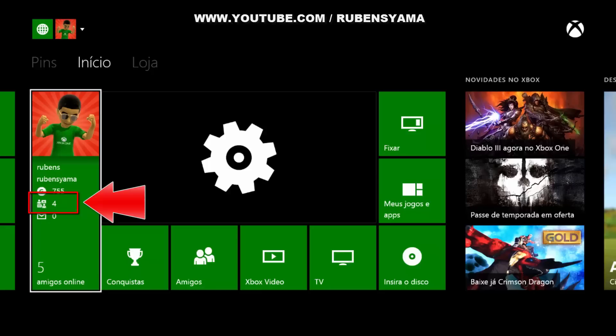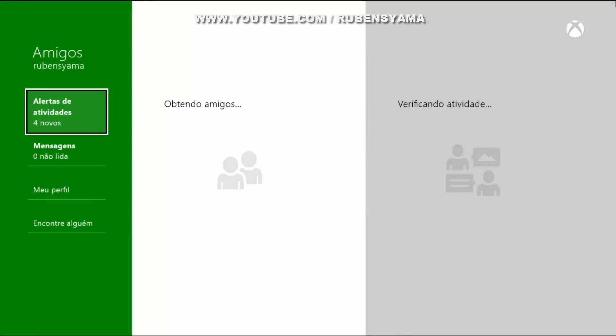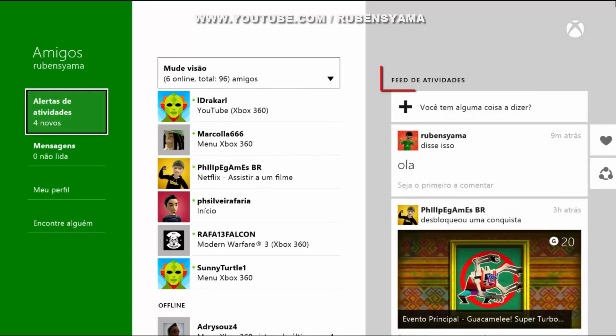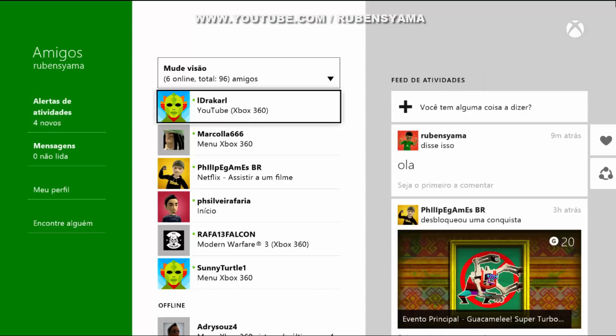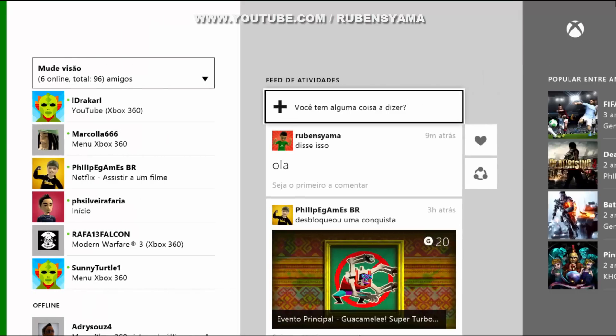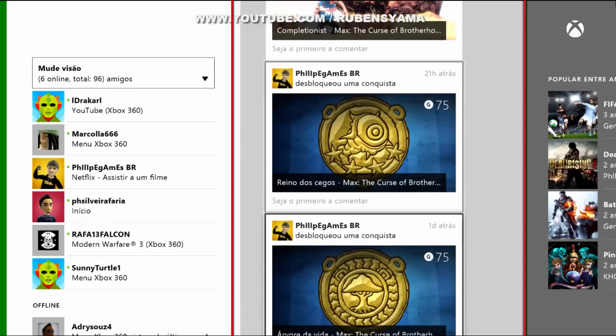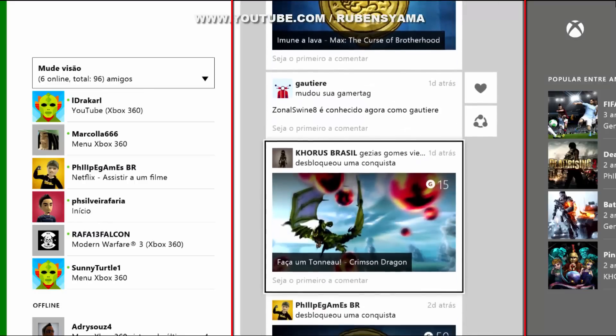Outra coisa que eu vi que mudou é o seguinte. O que já foi anunciado anteriormente é um feed de notícia dos amigos, tá certo? Como se fosse uma rede social aqui no próprio Xbox One. Onde você vai entrar com o seu perfil e você terá o feed de atividade de todos os seus amigos — o que os seus amigos têm feito aí no Xbox One.